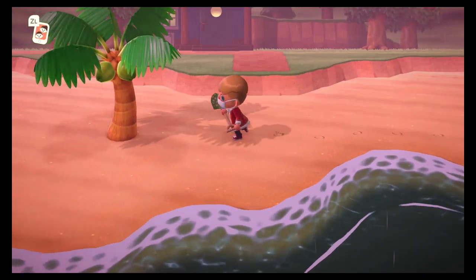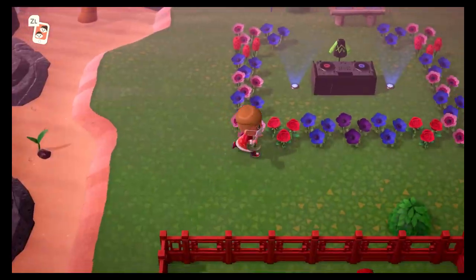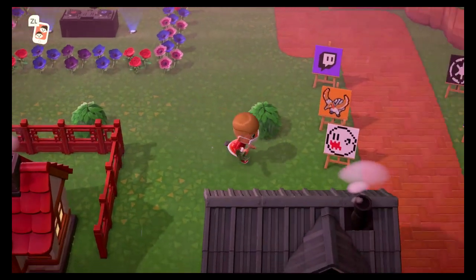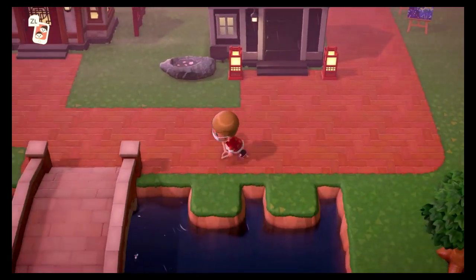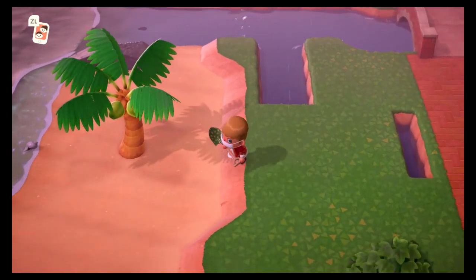I've got one Manila clam so I'm going to craft a fish bait real quick. My favorite thing about your island is that you have a bunch of cats — you're basically making a cat island, which is what I'm trying to do. You have seven right now.